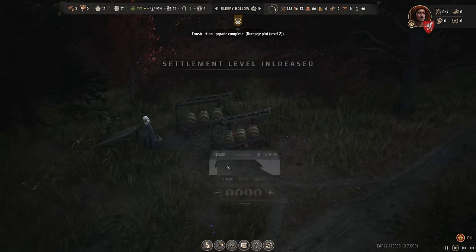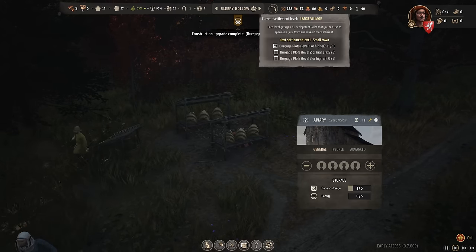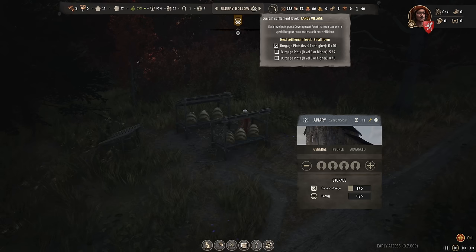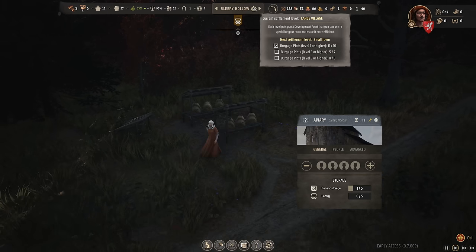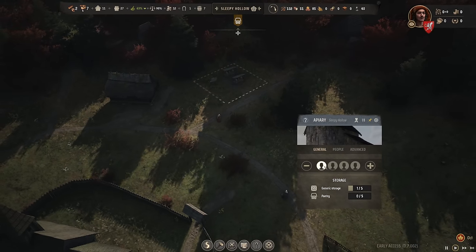The apiary is finished and the upgrade is finished — we are now a large village! The next level would be a small town, requiring burgage level 3. We need at least 3, and that's going to take quite some time, so we can enjoy this settlement level with honey.